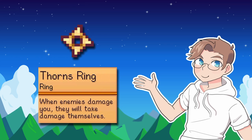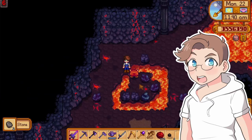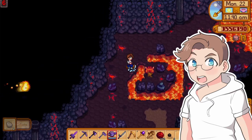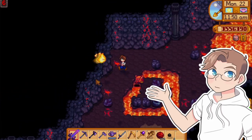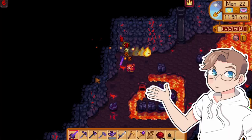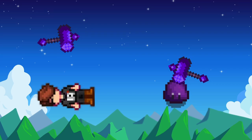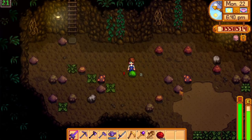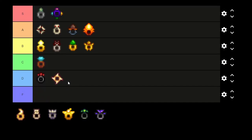When enemies damage you, they will take damage themselves — the thorns ring. This ring only works if you get hit. Don't get hit. Also, it deals similar damage to players as it does to enemies, but some enemies have like 500 HP. Players can only get about 200 max, so if you and a slime are given the exact same amount of damage, you're going to pass out first. Bad. It's bad. D tier.